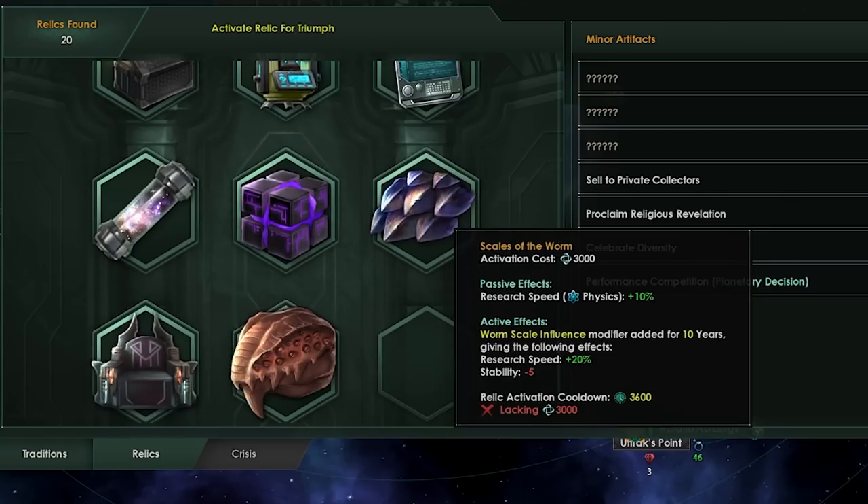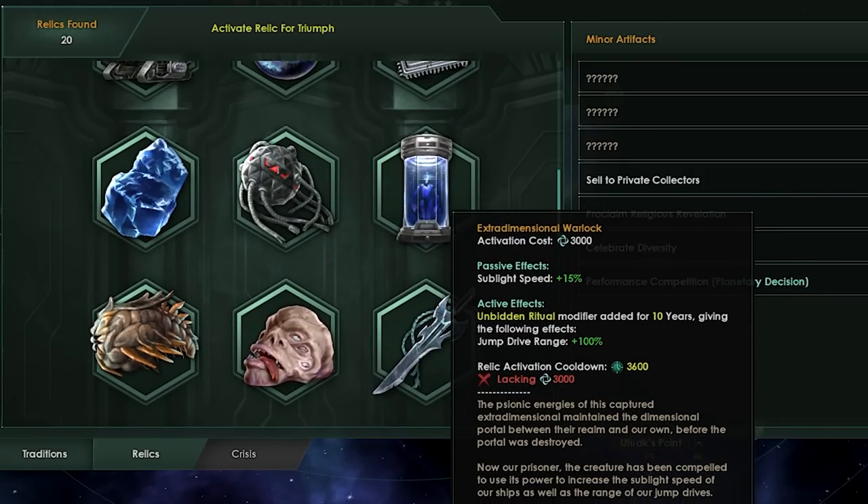Then we get to the crisis relics. We have the Extra Dimensional Warlock — if you killed the Unbidden, this is what you get. Right now you get a sublight speed bonus of plus 15%, and as an active, you increase your jump drive range. That's not really all that great from killing the endgame crisis. Instead, it's going to increase sublight speed by 30%, which is really nice — kind of like the strategic coordination center. It adds weapon range of plus 20% so you can engage at longer ranges. This is a passive ability. As an active, it gives you jump drive range, reduced jump drive cooldown, and your quantum catapult is going to be more accurate.